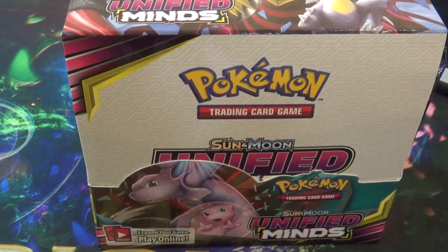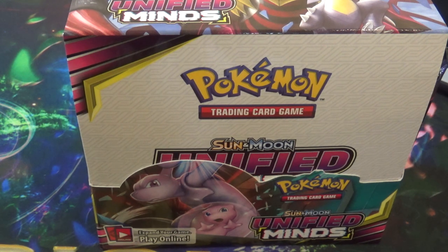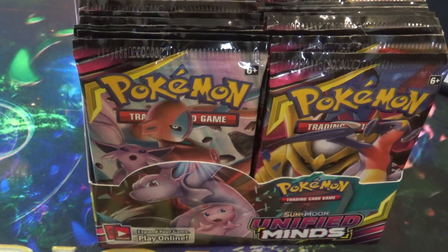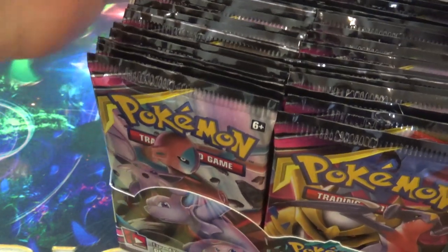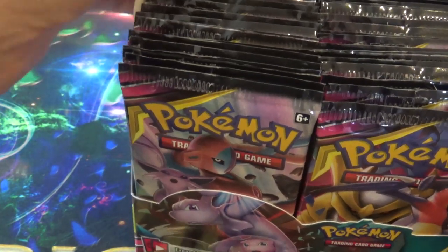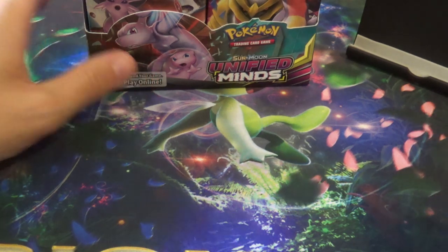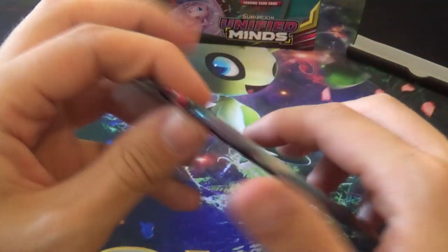Hello everyone and welcome to another Cerebi Open. Today is the launch day of the 11th Pokemon Sun and Moon trading card game set — Unified Minds. This set is the biggest Pokemon card set that has ever existed with a massive 258 cards to collect. I have a booster box of 36 packs, so let's see how well I'll do. I'm thinking not very well — I have not had the best of luck recently. Thankfully Marty is here to sort the cards.